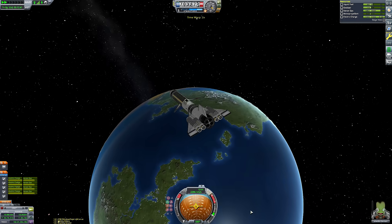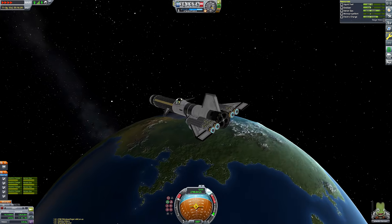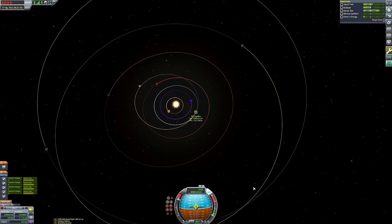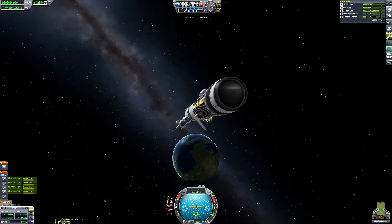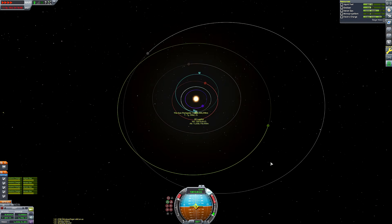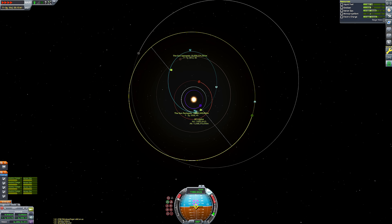We've got to do quite a few burns at periapsis because our thrust-to-weight ratio is so poor we can't reasonably do one burn to get us all the way to the Jool system. More importantly, our burns are severely limited by our electric charge — that's why we have that giant bank of batteries. In theory our electric charge is infinite because the RTGs continually recharge the batteries, but the ion engines drain the batteries much quicker than the RTGs can recharge them.